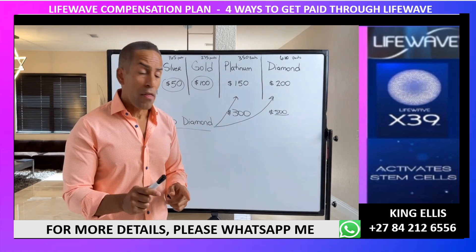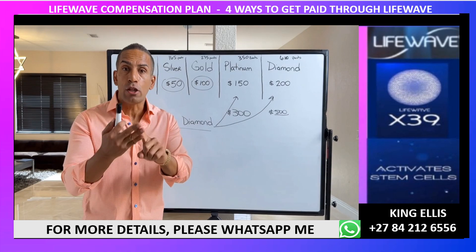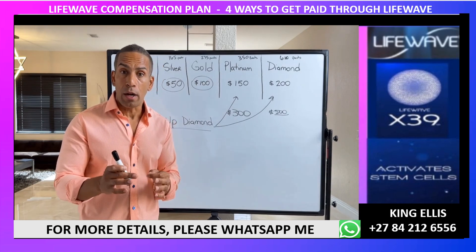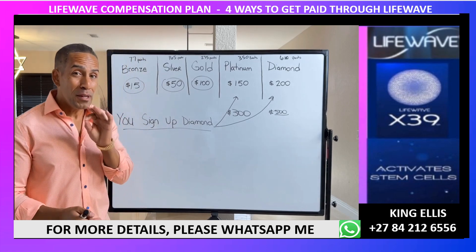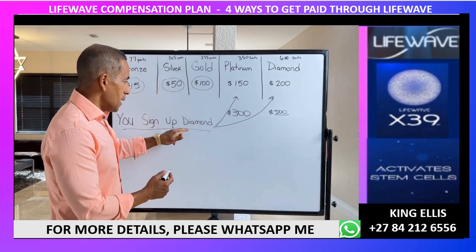Coming in as a diamond is very lucrative if you're able to do that. As a diamond, it covers your first, second, and third month of autoship — there's no minimum purchase required for the first three months, up until the fourth month.